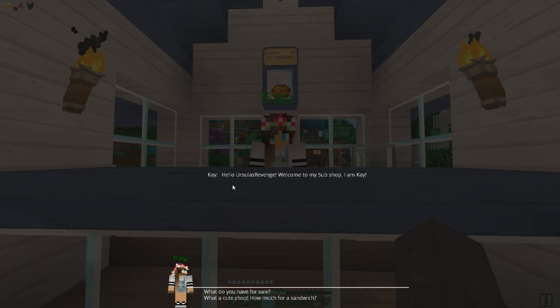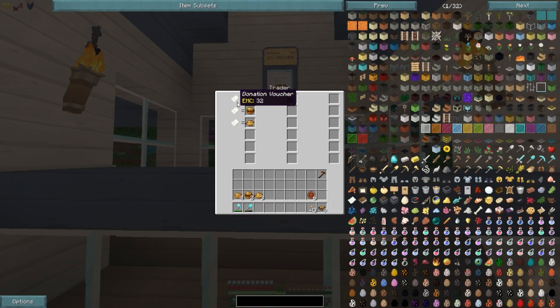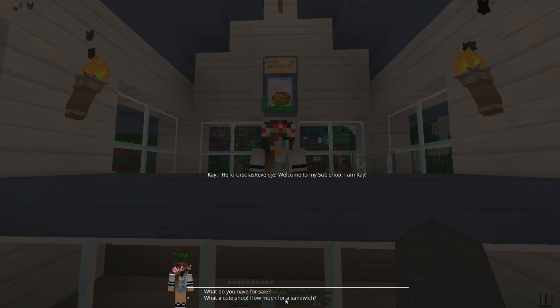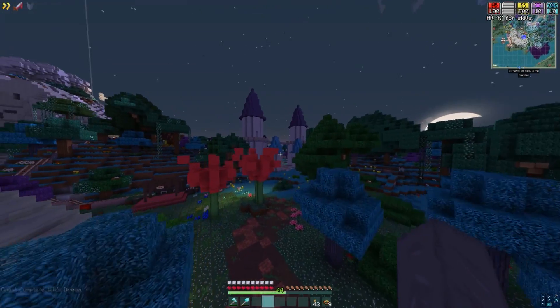So if I talk to Kay, she says: 'Hello, Ursula's Adventure, and welcome to my sub shop. I am Kay.' Here are the different sandwiches she has for sale — all the ones we've made today: the chicken sandwich, the BLT, and the fish sandwich. They are for purchase with donation vouchers. She explains: 'Pixel Hollow is one of the most community-driven towns I've ever been to. I do not accept the normal coin currency. Instead, I think it's better to earn your subs by doing bits of community service projects around the town. Did you know that Will the Blacksmith is an aspiring fashion designer? If you go donate some armor to Will's hopper — new or used — for him to repurpose into his new designs, I'll give you a donation voucher. Then you can get any sandwich you want.'